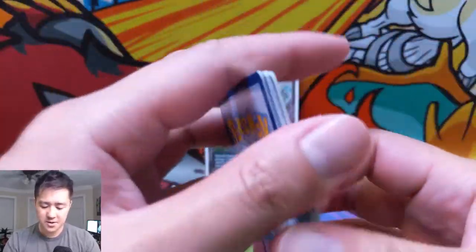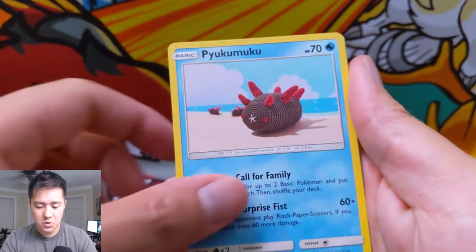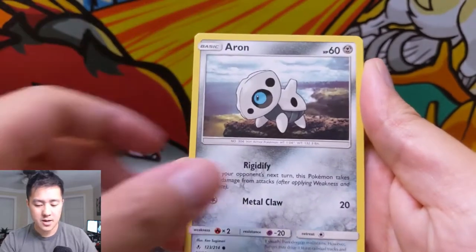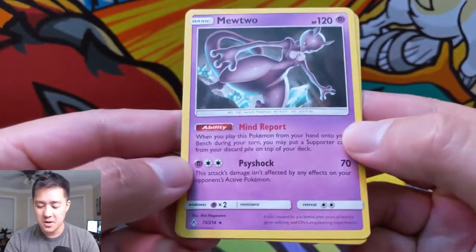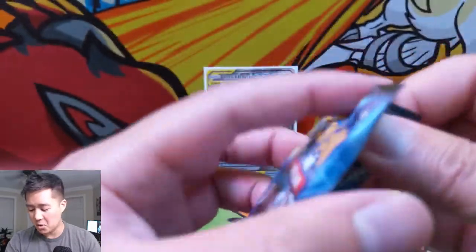Come on, let's get our first hit for the opening. We got a Ferroseed, Charjabug, Pyukumuku, Geodude, Porygon, Froakie, Aromatisse, Glameow with Katterdayo, and then a Mind Report Mewtwo. This card feels like it has a lot of potential but I'm kind of surprised it has not done more.